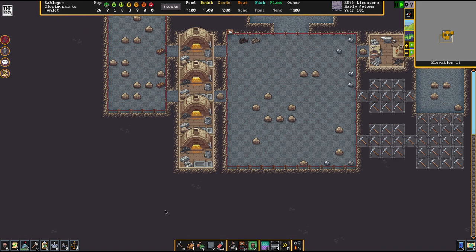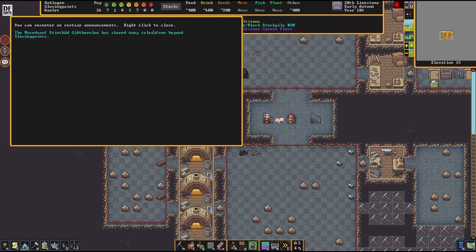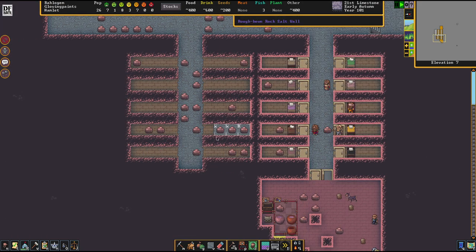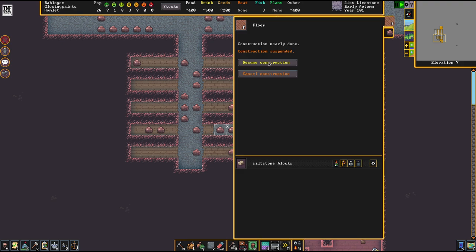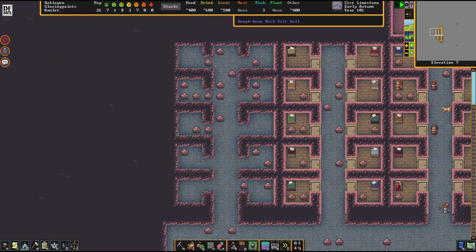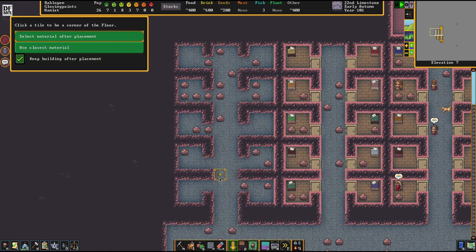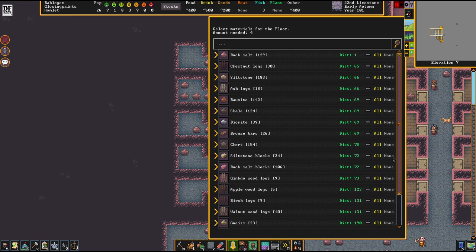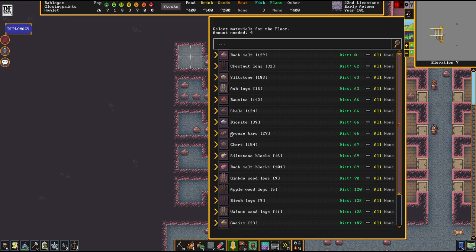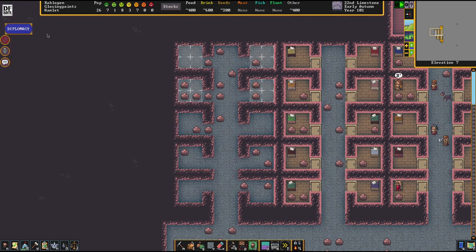I'm setting up some extra bays for weapon forge areas. We're receiving tails now — that's something that comes out of a tavern. Usually I'd be giving the caravan some gifts on their way, because the more you gift to your home civilization, the more migrants will pop up at your doorstep. The more wealth you export, the more people want to check out this place because it seems to be wealthy — at least that's how I understand that system works.